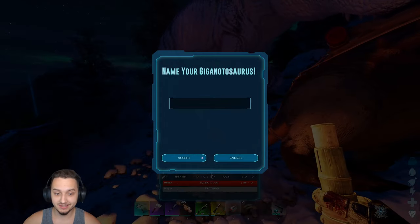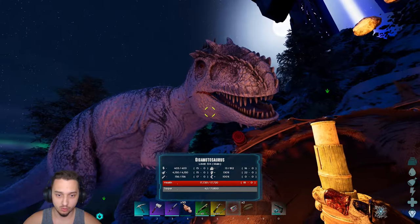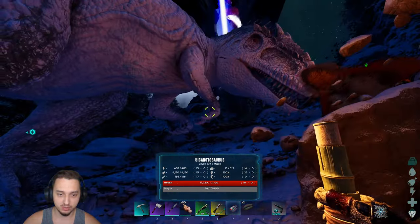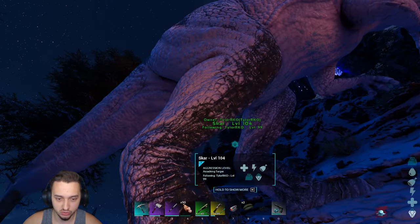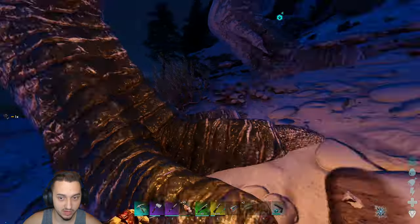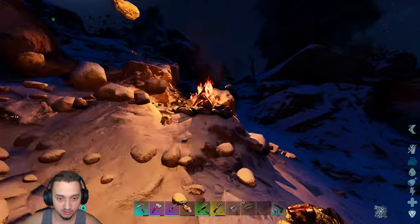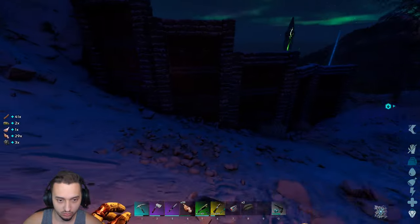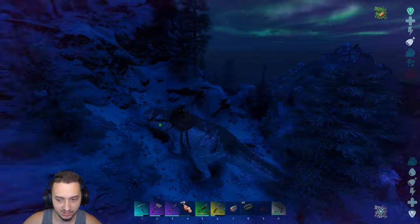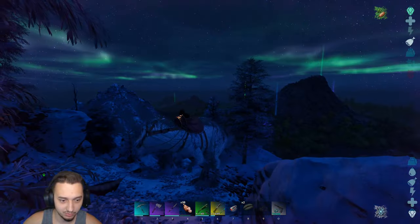We got a Giga! Is it a boy or girl? It's a male. Look at him — he is handsome. We're gonna name him. Say hello to Scar! We also have a saddle made up for him. Let's pop that on, grab everything, hop on him — there we go boys, the Giga. Give him a little roar.